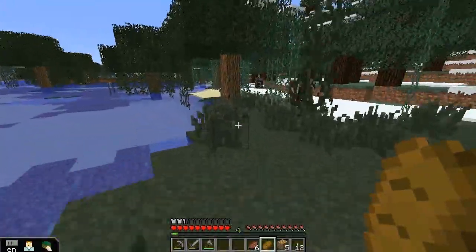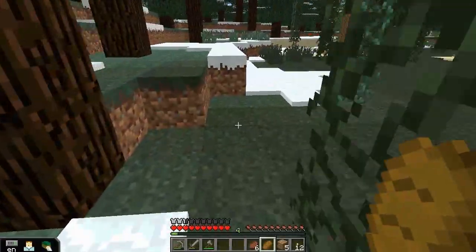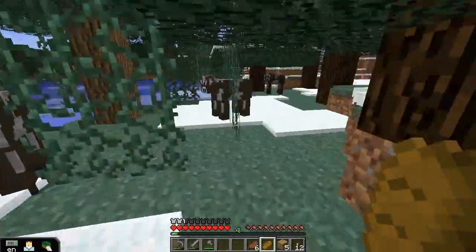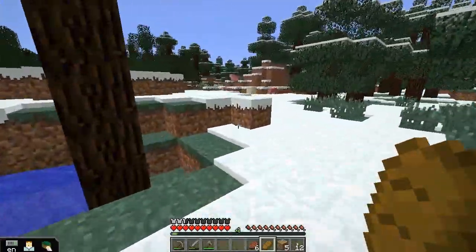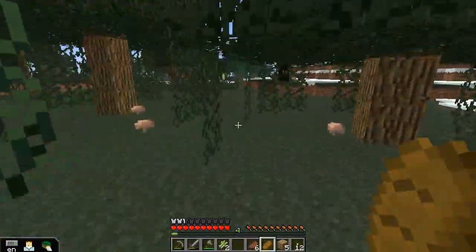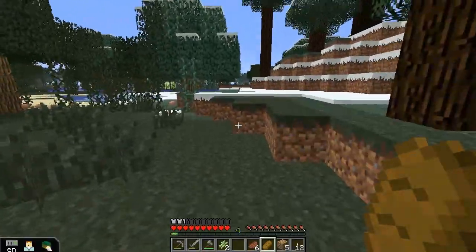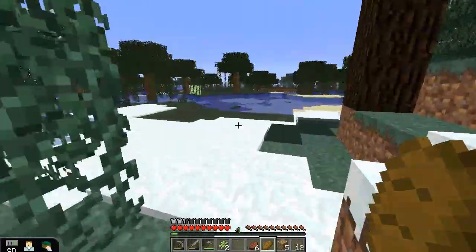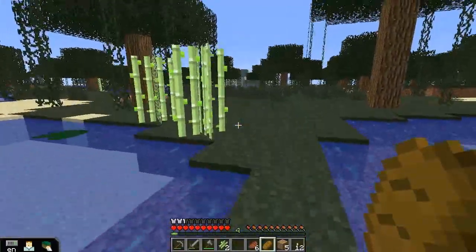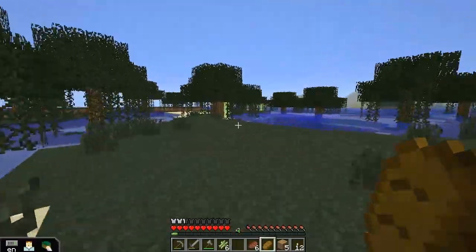I hate the way vines slow you down when you run through them. There's obviously a cave below me — there's zombies. Reed hunt, because we'll need reeds — good, there's more over there too, let's go grab them. We'll need reeds for books and bookshelves and enchanting tables and the like. Nearly — and let's go get this. There's heaps of reeds through here.